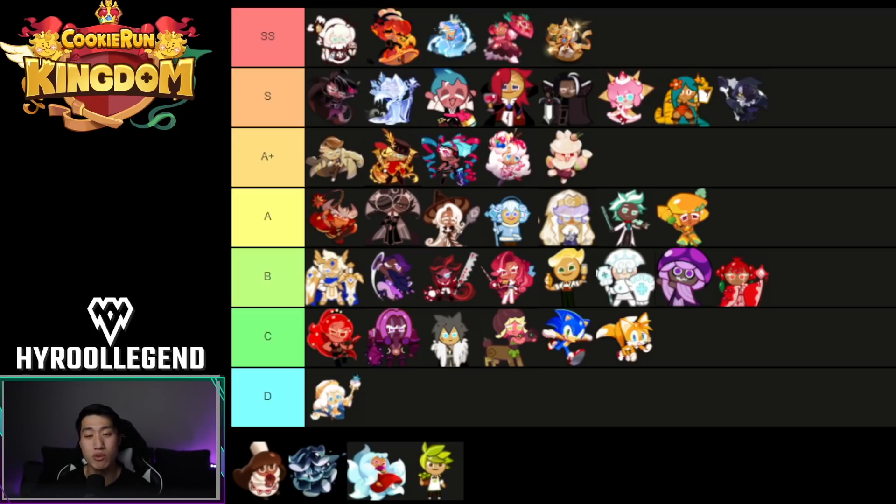Starting off, I'm going to be continuing the style that I did with the PvP tier list, where I'm going to be showing you guys the previous PvE tier list from November 2021, and I'll be adjusting some of the cookies that I feel need adjustment. Of course, that's going to include the new cookie that has been released, which in this case is Cocoa Cookie.